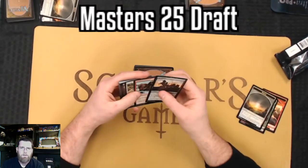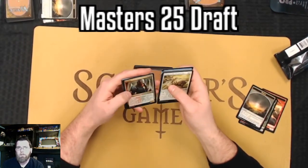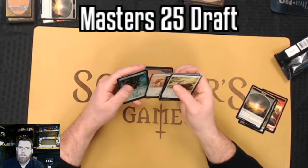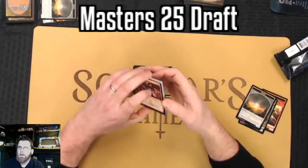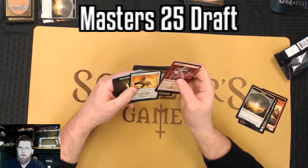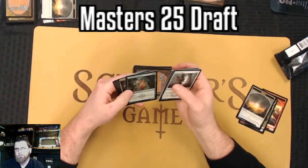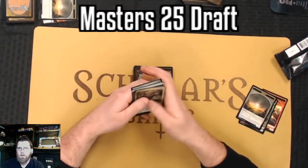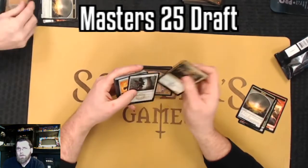Nettle Sentinel taken largely just because it'd be worth a buck or two hopefully. That white flyer probably would be better in the deck. Pack three is where the deck started coming along a little bit better. Decree of Justice - that's a solid late-game card. Rescue Cat is definitely an option, but Watchwolf is probably one of the best cards for this type of archetype - just two mana for a three-three.